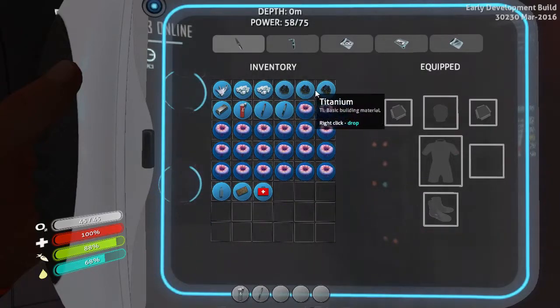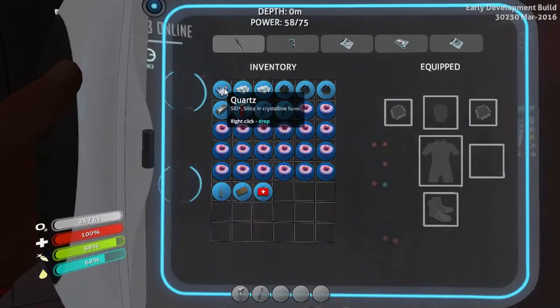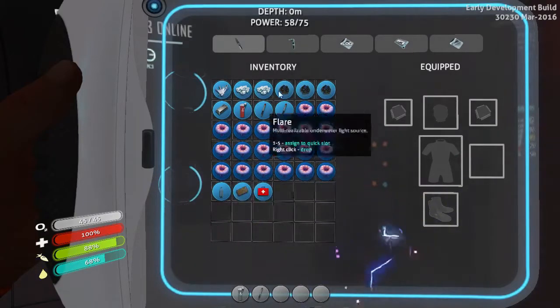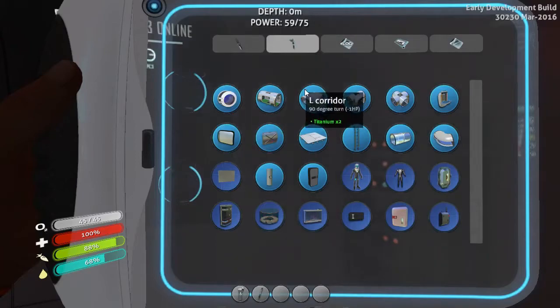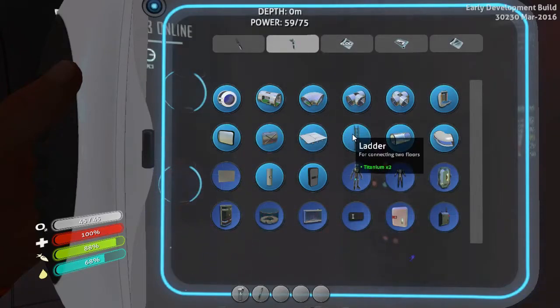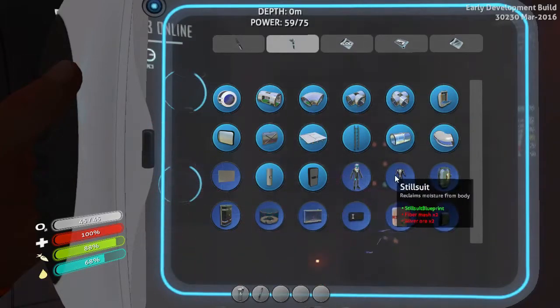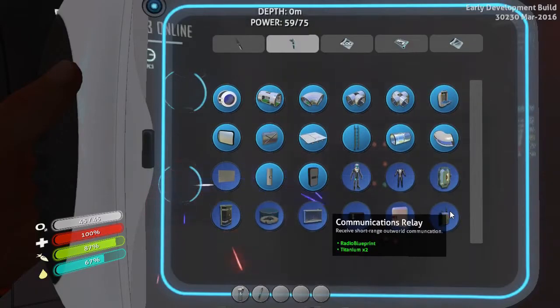Salt, and more titanium. More titanium ingots. Quartz. And a couple of mushrooms. Look at all this stuff — this is all stuff you can build. Like you can build an underwater base. Oh god, that looks really cool. Also a radiation suit and all sorts of things down here.